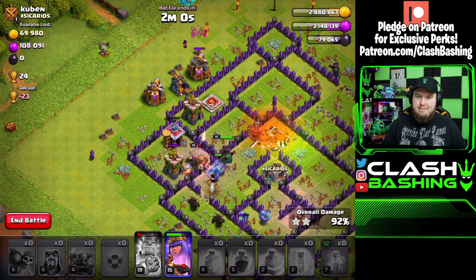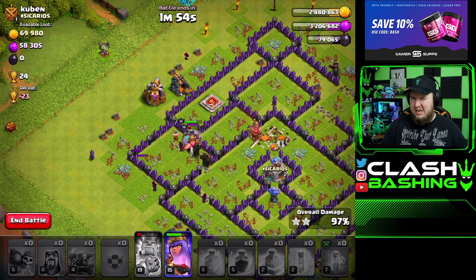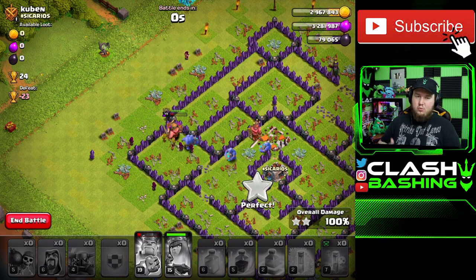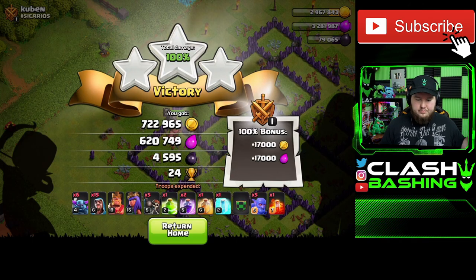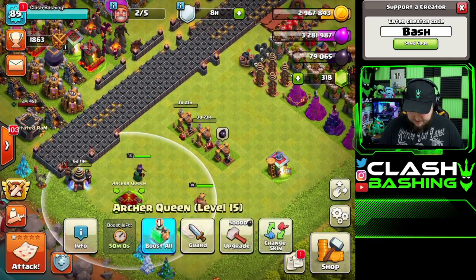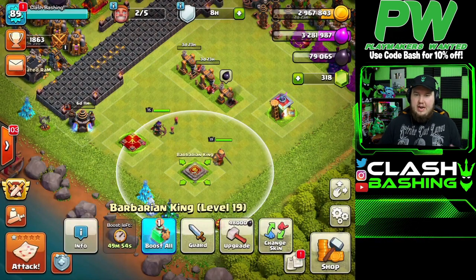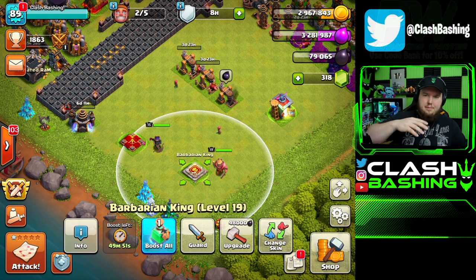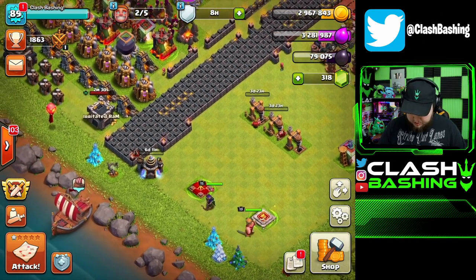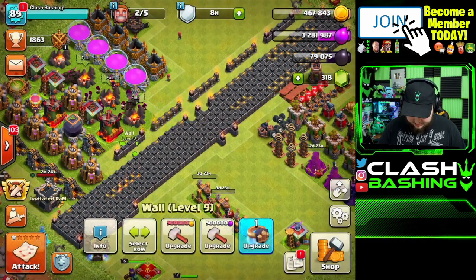We just need to get up to 98,000 dark elixir to upgrade both heroes at the same time. The reason we upgrade both simultaneously is so if you want to war, you don't need extra time off. The Queen takes three days, the King three and a half days — we get them upgrading, hop in war, put them back down, repeat. They're so cheap now that it's really easy to do.